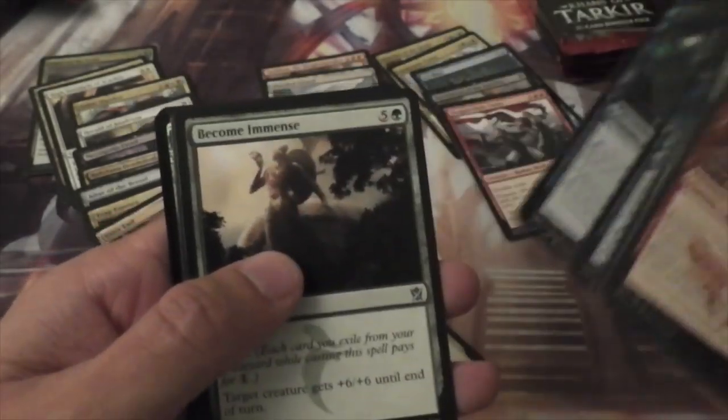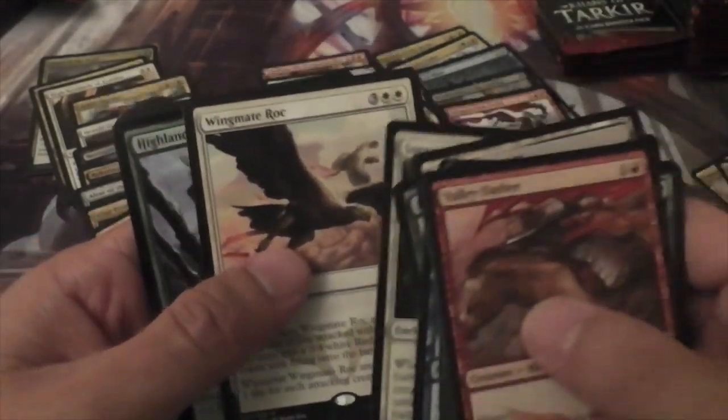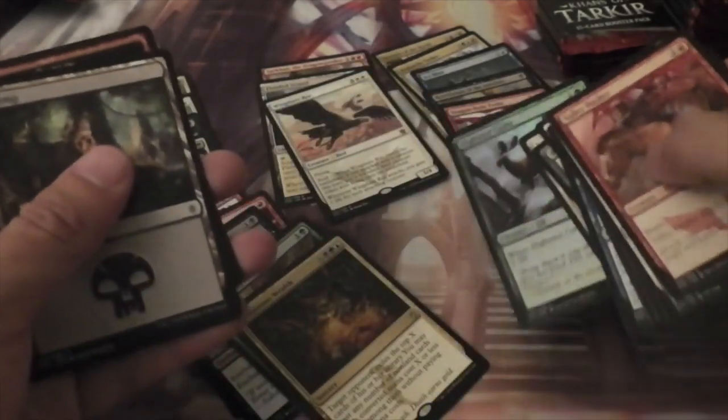Now we have a Scion of Glaciers, Become Immense, Suspension Field, and a Wingmate Roc. Alright, that's a pretty good one. And a Foil Highland Game.